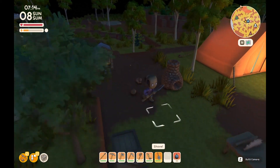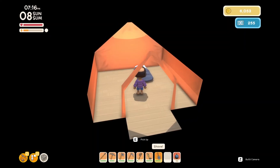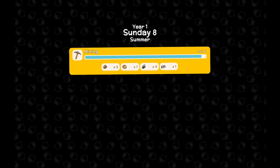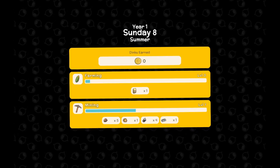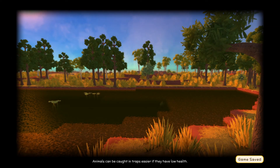I'd quite like to get a chook for our chook house. Otherwise we'll probably go to bed now — call it a day. A bit of mining, we're up to level seven now. A tiny bit of farming — that was the animal feed we made. No dinks on a Sunday in Australia.